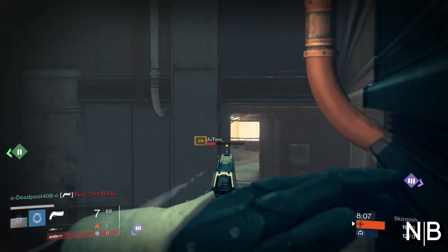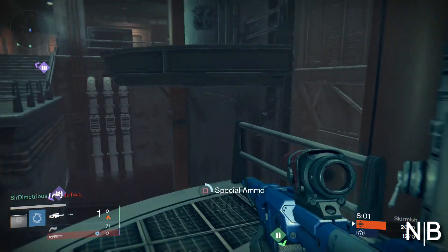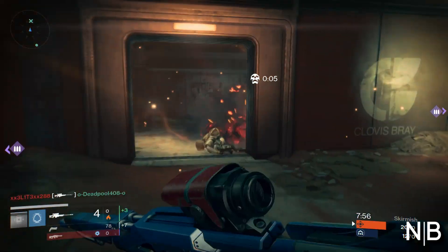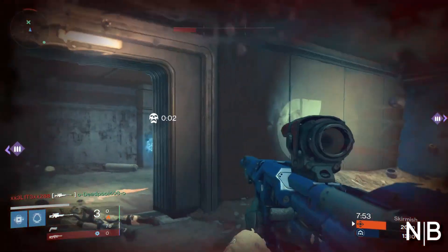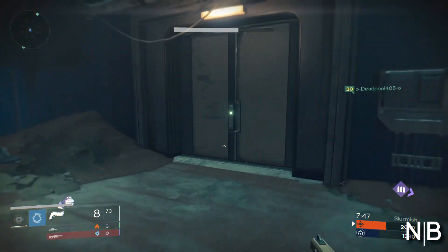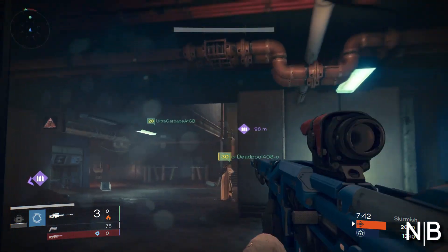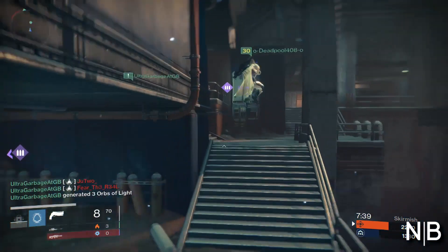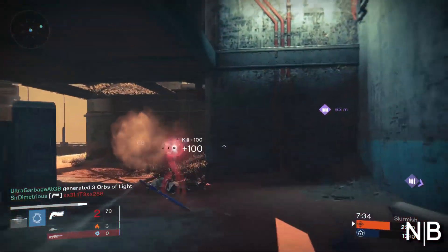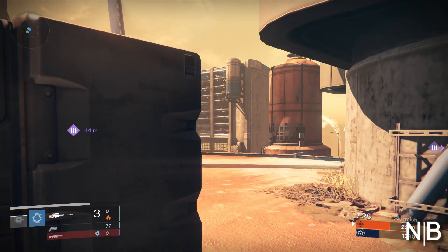For the next class setup, we have the Thorn and the Felwinter's Lie. For this I use a four sensitivity — one notch higher than I used with the sniper and Last Word — simply because when you're sliding in with the Felwinter's Lie, which I know is a pretty cheap weapon, Trials of Osiris is all about wins and that's what we're going for. With the Felwinter's, when you're sliding in, you don't want to be on a three sensitivity because you won't be able to readjust fast enough to get someone around the corner. Four is the medium spot for me, sufficient enough to re-aim and readjust with the Felwinter's and get those quick two taps with the Thorn.